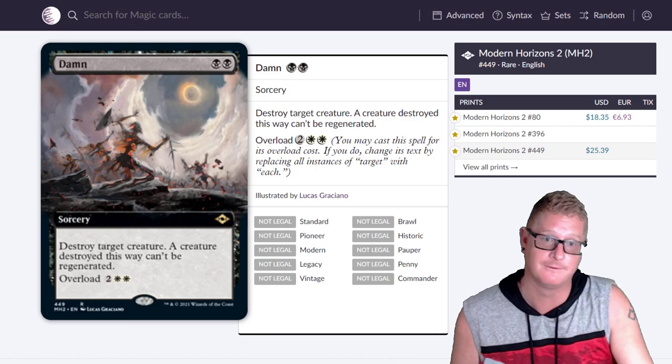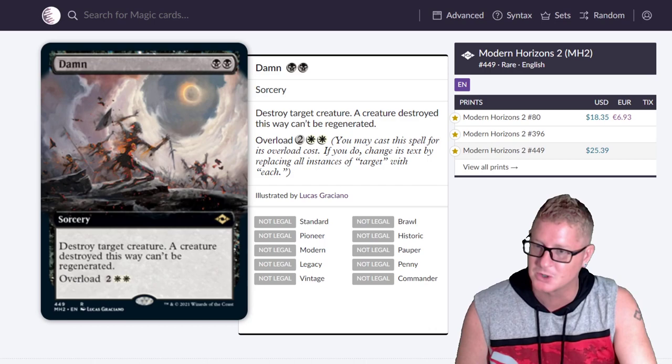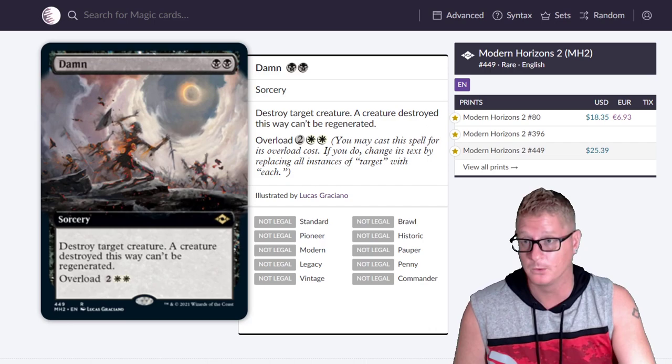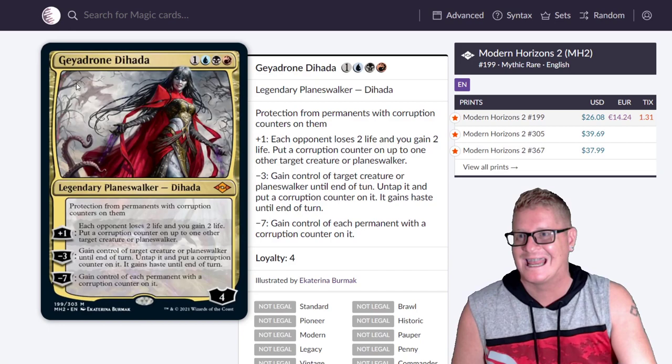This card is Damn. I got to get me a foil copy of Damn — that's for damn sure. Two drop, destroys a creature and it can't be regenerated. You can overload it to change all the text from 'target' to 'each' — so you can just have a board wipe with Damn.